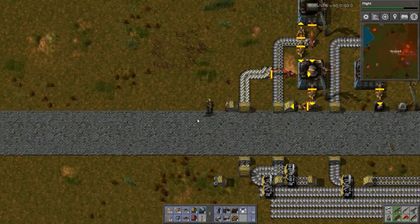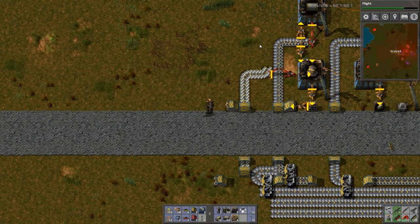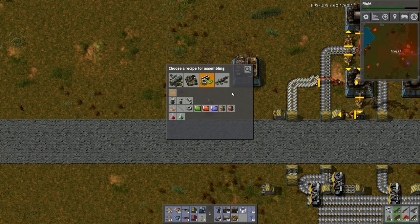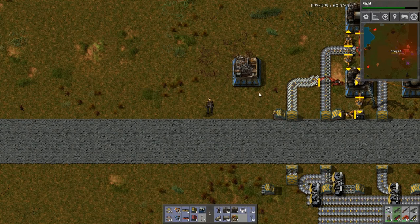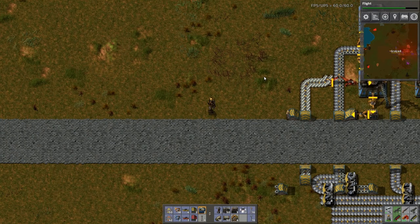There's my engine right there. The reason I want the engine to come over here is because I need electric engines, which I can't make in hand. So these need lubricant, engine units, and electric circuits. Let's put a hybrid line here.